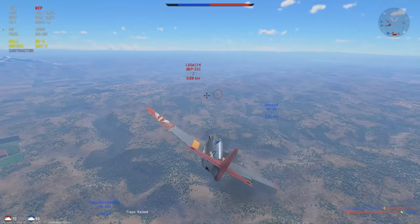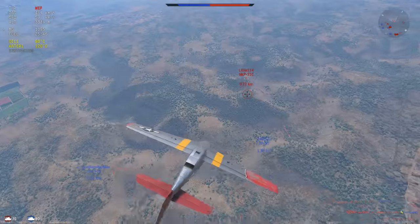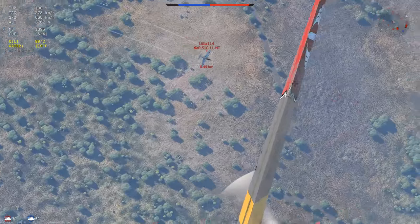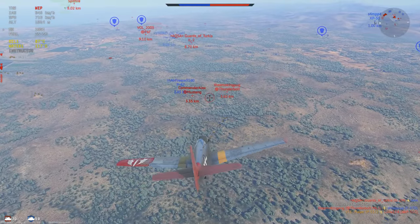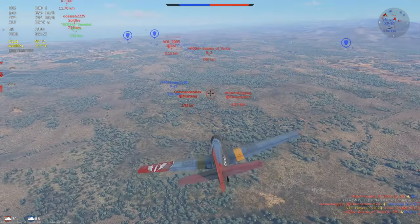The XP-50 is keeping him kind of busy, so I should have plenty of opportunities to shoot him down easily, as long as he actually keeps tunnel vision — which it seems like he is. He's not paying attention to us at all. We squeeze the trigger, finally get a good shot, and we just kill his pilot. We go on to the middle of the map.